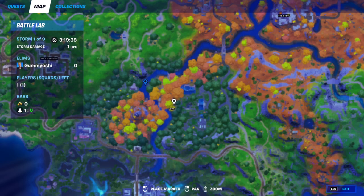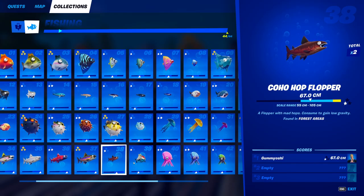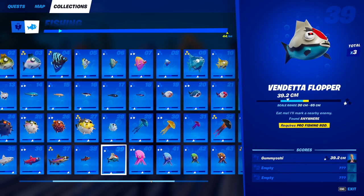For the 38th fish, the coho hop flopper, go to a forest area — which is Weeping Woods. Along this river there are a ton of fishing spots, but if you run out just restart your Battle Lab and go right back in — you'll get completely new fishing spots on the river. That is how to catch the coho hop flopper.